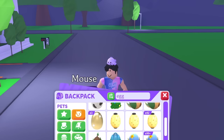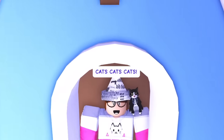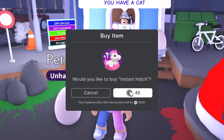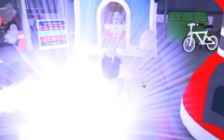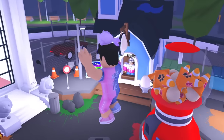The next one is the pet egg — I don't have a pet egg, so I guess we're going to the nursery. All right, here we go, this is the pet egg. So this is gonna be the second egg — we're going from the worst eggs to the best eggs until we get a legendary. Technically this is round two, and we got a mouse again from the pet egg.